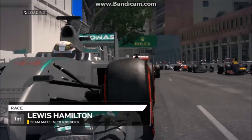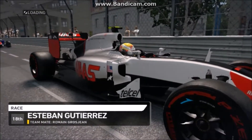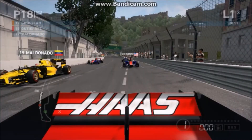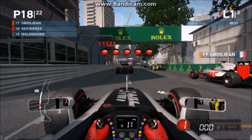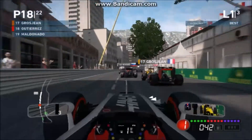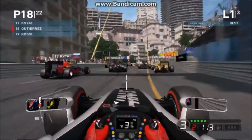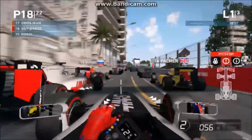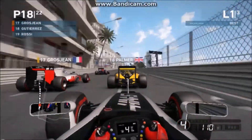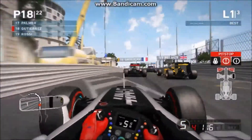We're going to cut straight to the grid. Hamilton on pole, our teammate Grosjean in 17th, we're in 18th. For this save file I've had a go at editing the car performances so it's going to be totally unrealistic — you may see a McLaren fighting for the podium. Coming into the first corner, I've completely forgotten we've got realistic damage installed and this is going to make life so much more fun.